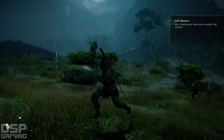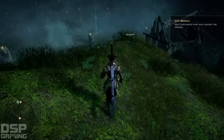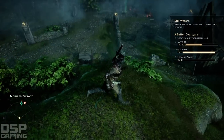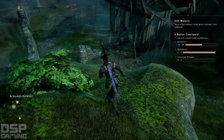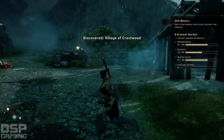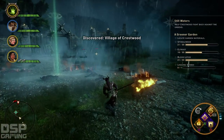Alright, heading this way. Elf route. Looks like this used to be a safe village, now it's all destroyed. Undead by the gates - let's lend a hand.